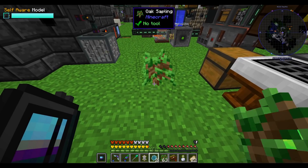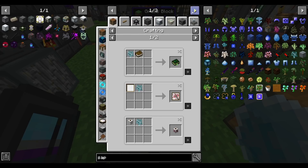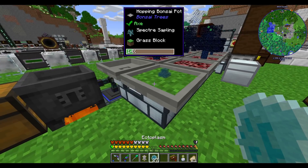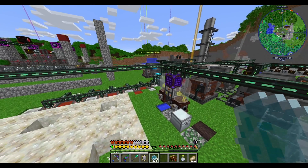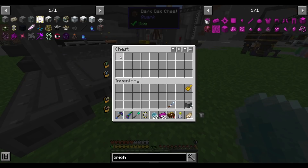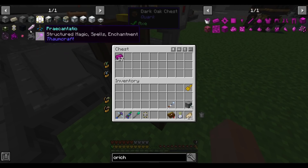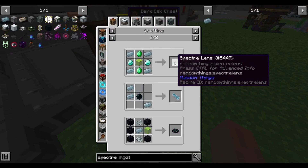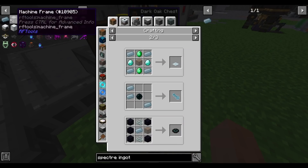We use the ectoplasm on a sapling and that gives us a spirit specter sapling. We can use this in a bonsai pot to grow more ectoplasm, and after just a couple of minutes we have plenty. One sapling is easily enough over the long term to meet our ectoplasm demands. We take this, alloy it with the other materials, and this should make the specter ingot. Once we have some of that we can make the specter lens. I could just transfer power with the specter coil directly but I've already gone this far — let's just make the power cells.